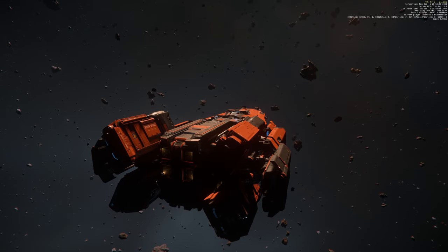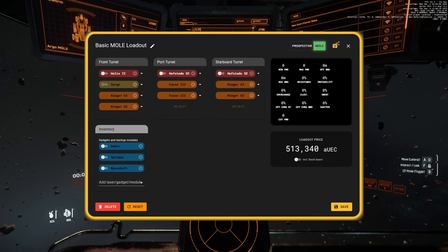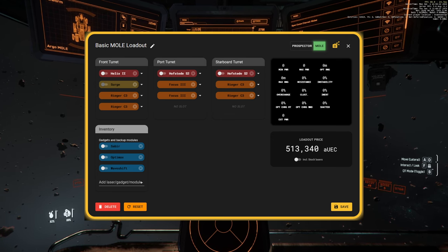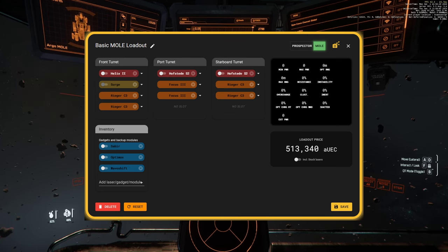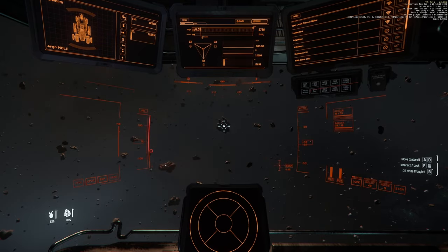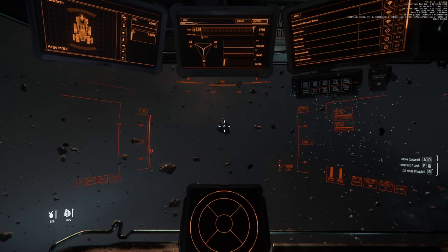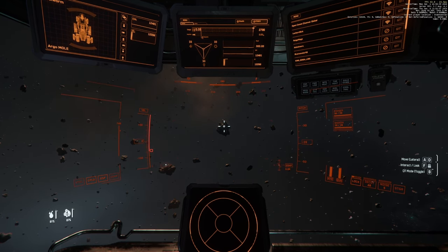I'll pop the little card up on the screen with the build for the day. It's basically a Helix on the front, two Hofstees on the side. The right side Helix is kitted out just for pure power — the rigors. The left side has a bunch of focus modules for those smaller rocks. The Helix has rigors and a surge, or a stampede — one of those two has got an active module. Today we're in probably one of the Crew L2 spots that I showed off in my earlier video on solo asteroid mining in the Mole.